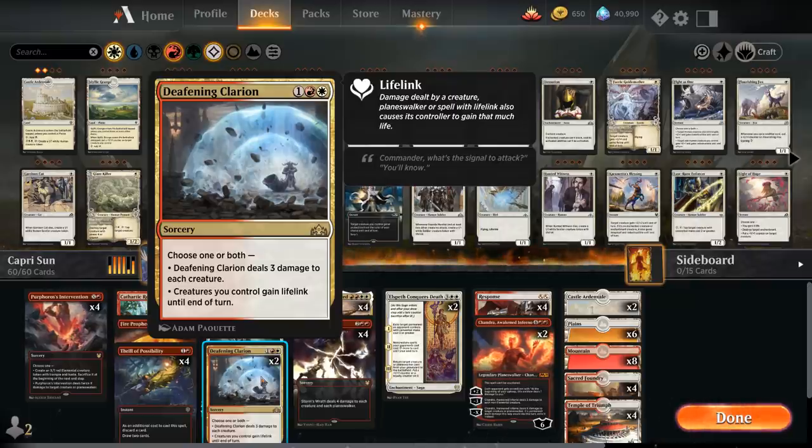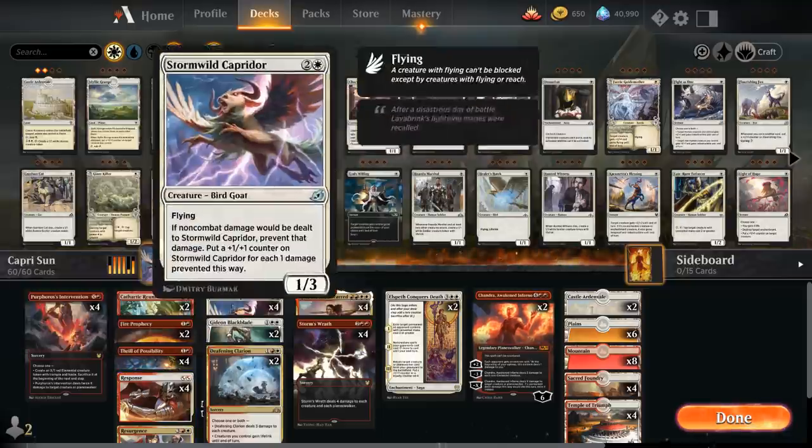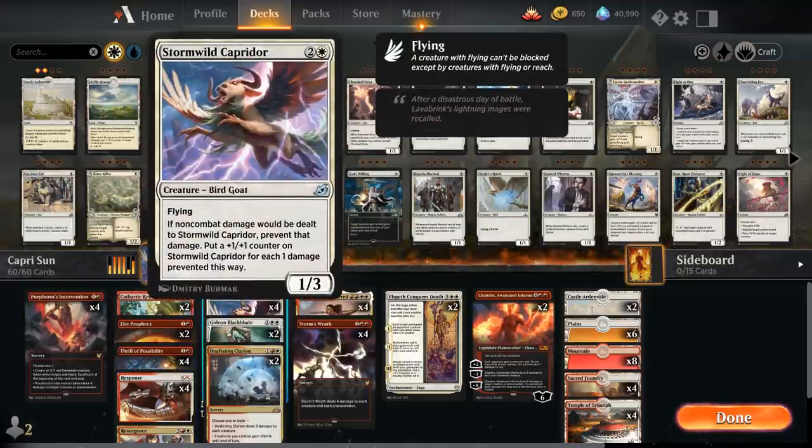Another nice card is Response // Resurgence. We can cast Response for 2 mana, dealing 5 damage to target attacking or blocking creature — using it as removal on the opponent's creature. But we can also target our own Caprador with the Response half to deal 5 damage to it and put 5 +1/+1 counters on it, growing it very quickly.